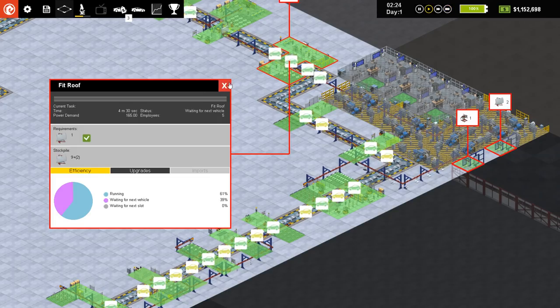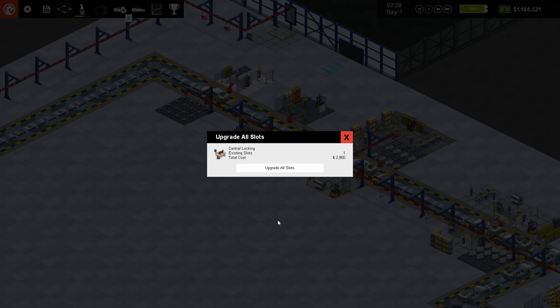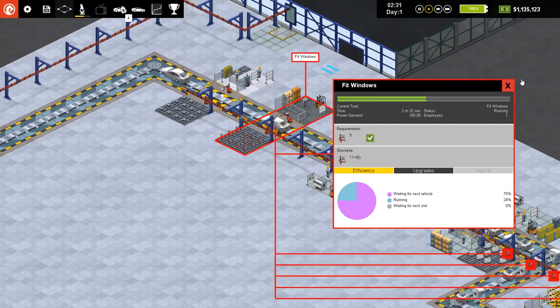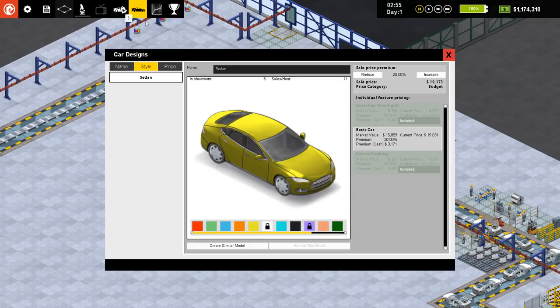It was the door panel thing that had the upgrade in it. Well, that doesn't really make any difference at all. Let's upgrade all slots. I think that's the only upgrade we've had so far, so I don't need to worry about upgrading anymore. I need to start just automatically clicking buy all so we don't have to worry about it. Upgrade all slots. Current research: body design. We don't have that yet, so that'll allow us to do that.